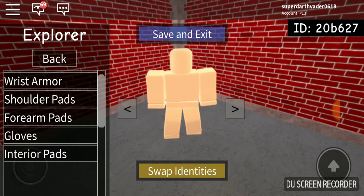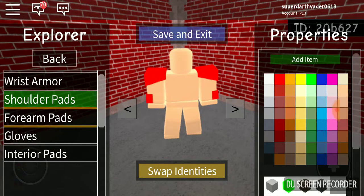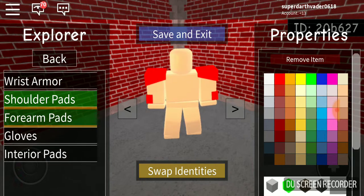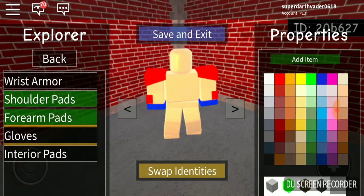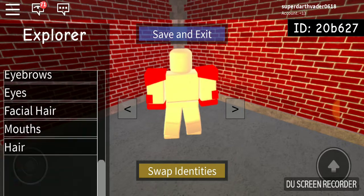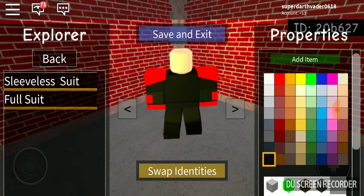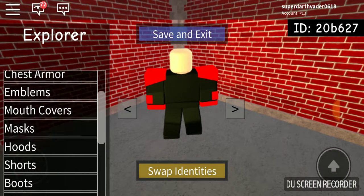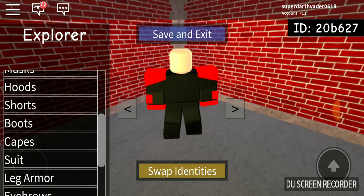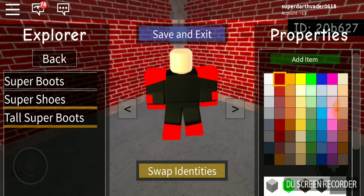First of all, the arm armor — he has shoulder pads that are red, of course. Those are red, not blue. Let's get him a suit, and then some boots — tall super boots, that's what they're called.